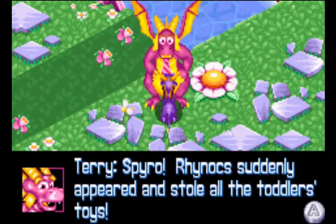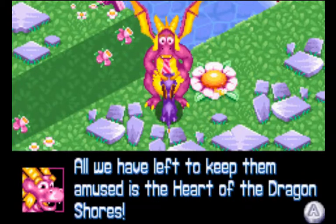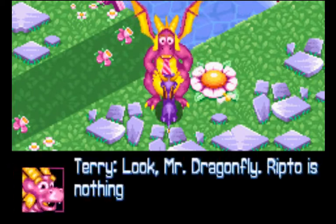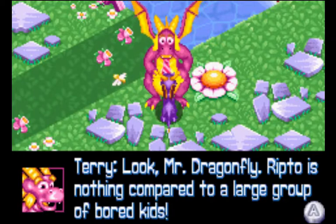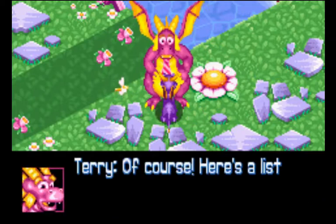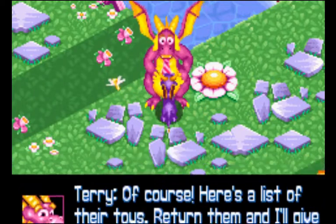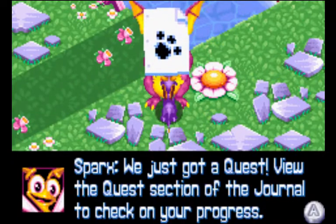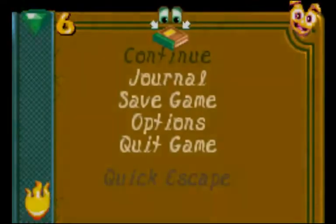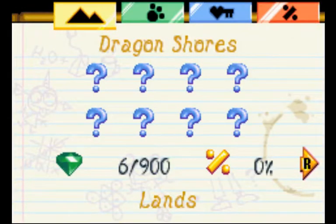Spyro! Rannock suddenly appeared and stole all the toddlers' toys. All you have left to keep them amused is the heart of the Dragon Shores. We need that heart to stop Ripto. If we find their toys and bring them back, can you give us the heart? Of course — here's a list of their toys. One unique thing about this game is that you get all these different quests that you have to complete in order to progress. No other Spyro game really does this, and I think that's one of the things that makes this one of my favorites.